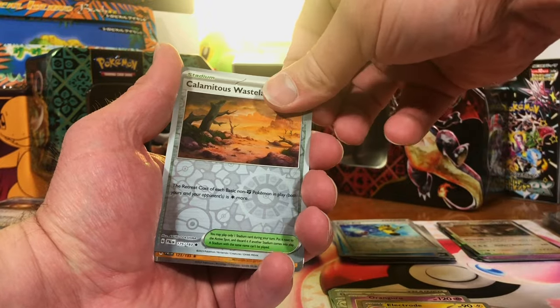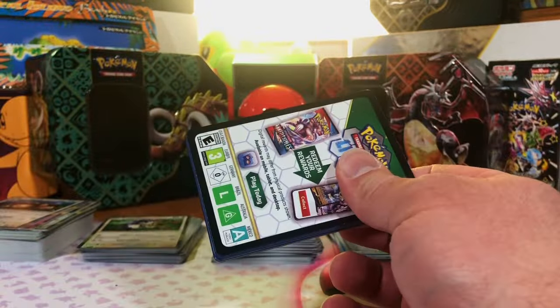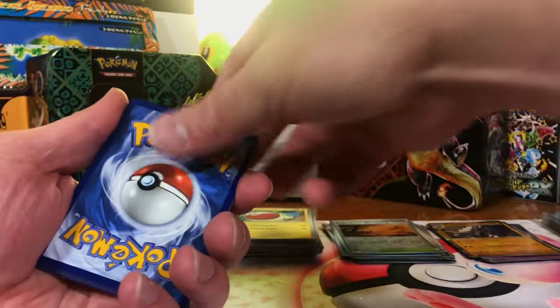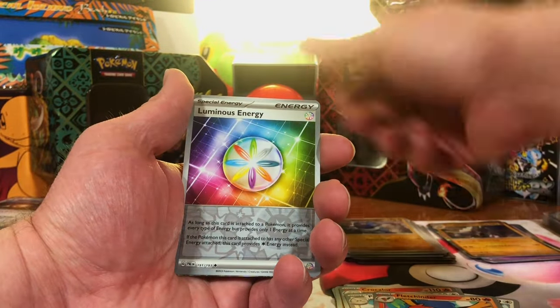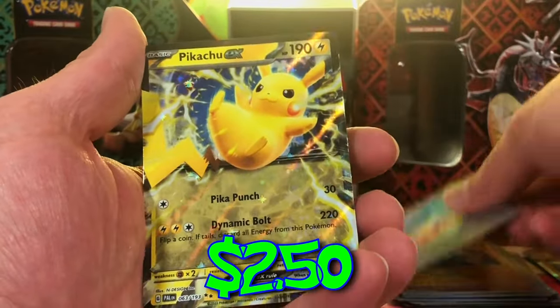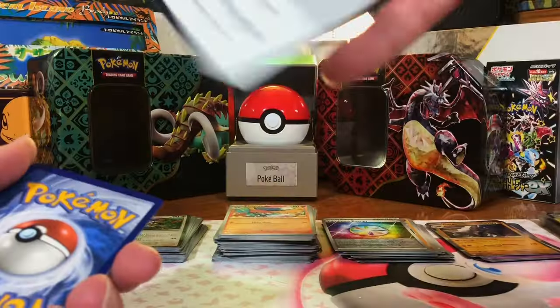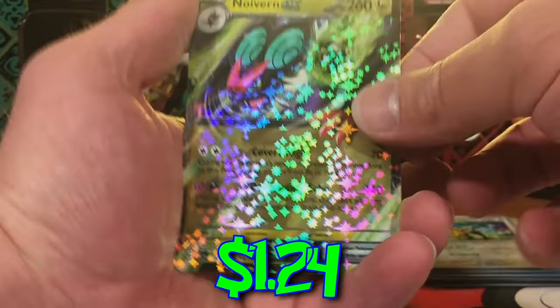We are already starting off hot. We got that Mew EX, that Raichu, that Rabska — we are on fire. Krogrunk Reverse. Luminous Energy Reverse. Pikachu EX — I have never pulled this one either, love it. Dunsparce Reverse. Giraffer Egg Reverse. Noivern EX — we'll take it.